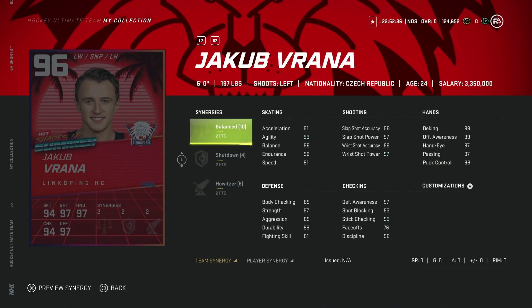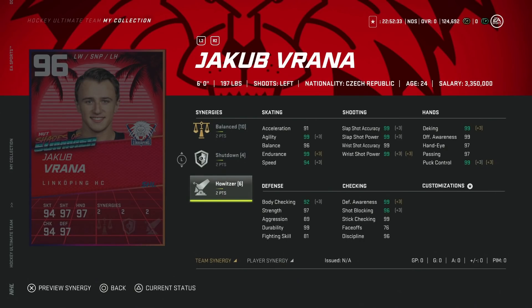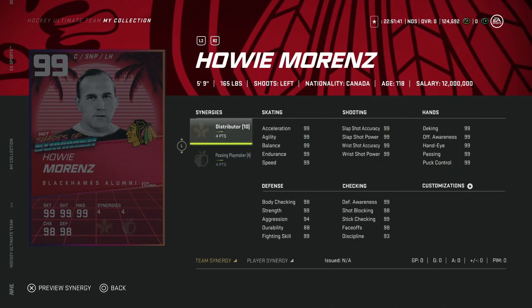Lastly in the 96s, we've got the 96 Jacob Varanna — six-foot with Balance, Shutdown, and Howitzer, which makes him basically maxed out: 97 speed, 95 acceleration, everything else is 99. He's a pure left-hand winger card. I'd much rather have Drouin, but at this stage of the game go after your favorite cards. They release so many high-end cards at end game and you can really get creative with your lineup — this card is definitely usable.